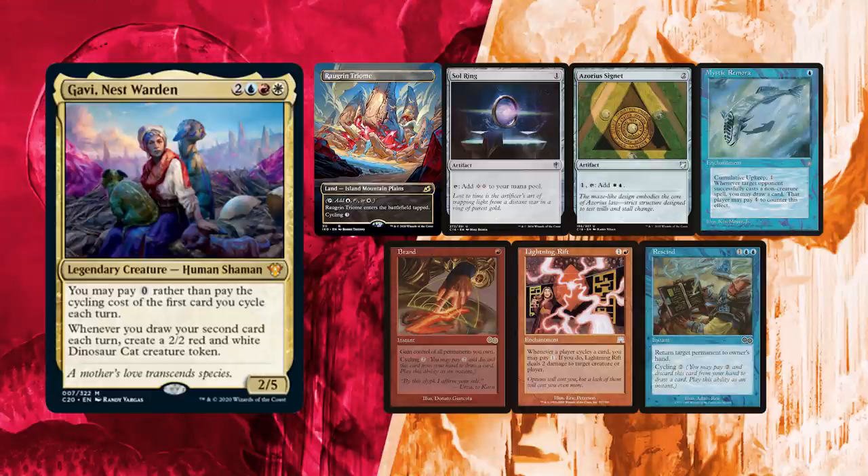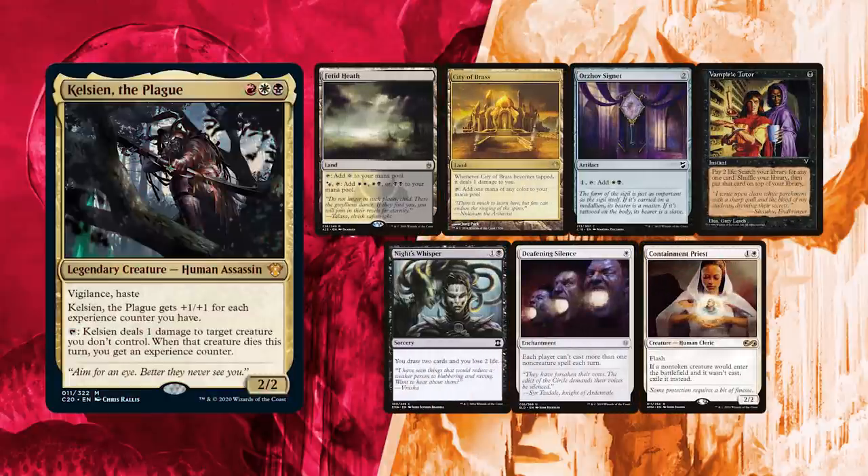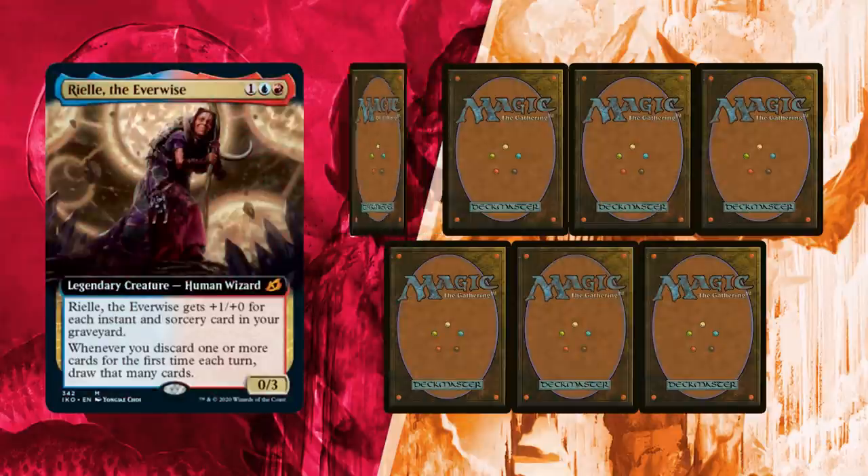Lightning Rift should prove invaluable as a way to deal with creatures! I mulliganed once and got a decent hand! Fatty Heat and City of Brass cover my colors, and Horja of Signet is decent enough ramp! The rest of my hand covers a bit of everything: Vampiric Tutor can get me solutions or combo pieces, Knight's Whisper is solid card draw, and both Deafening Silence and Containment Priest allow me to hate on the board a bit!